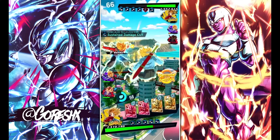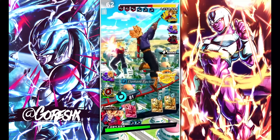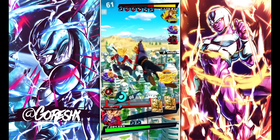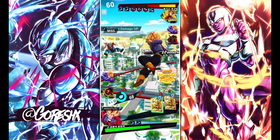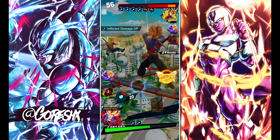He didn't fall for it though. That Trunks did negative damage with that strike before he switched out — he did negative damage. You can see that the damage just really isn't here, even against this guy who's type advantage for us.